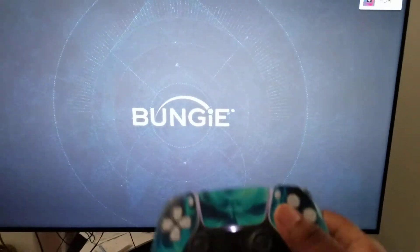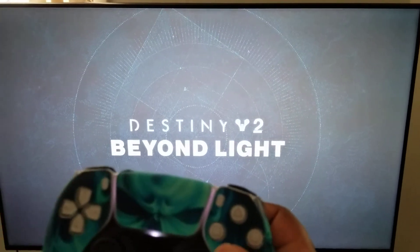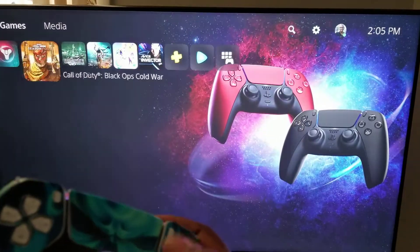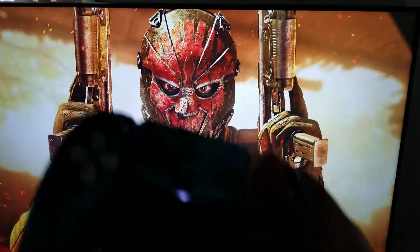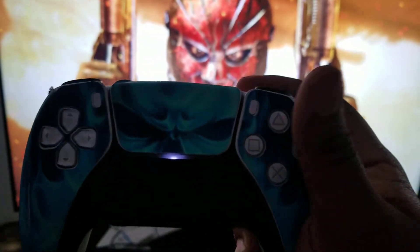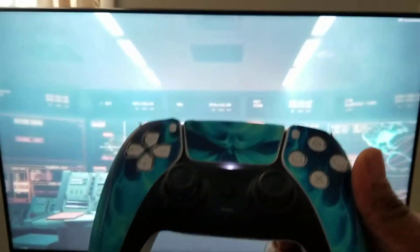I don't know what's going on with this remote. It won't work at all, but all the other trigger buttons work. I can go to the home menu, go back into the other game, but it just won't let me select anything. I have no idea how to reset this, and I can't return it. Anybody got any idea? Because I have no clue.